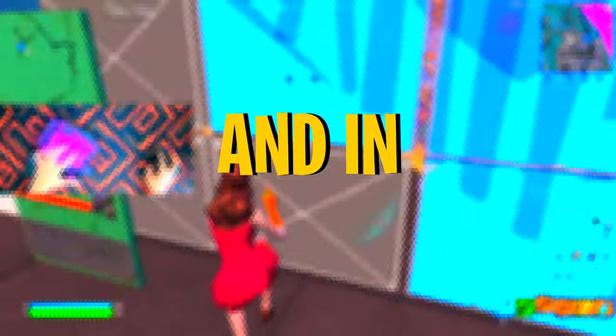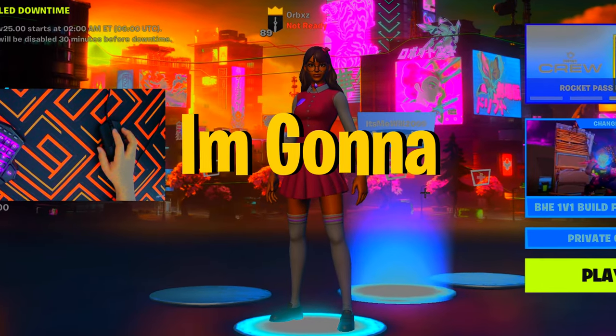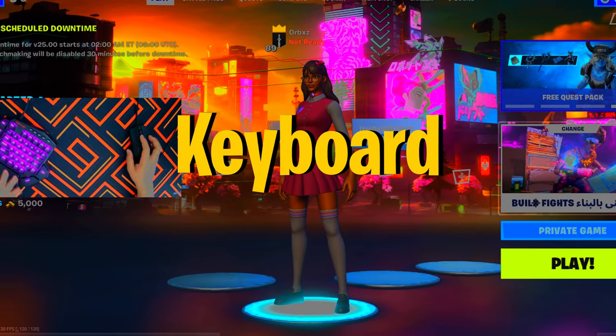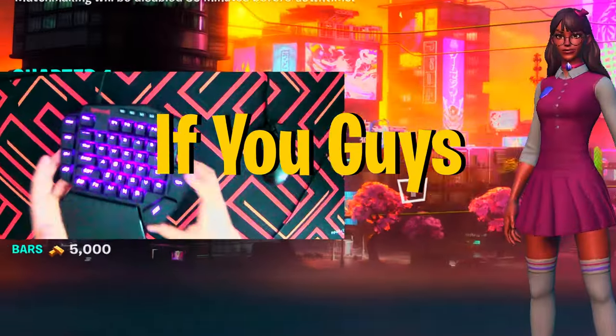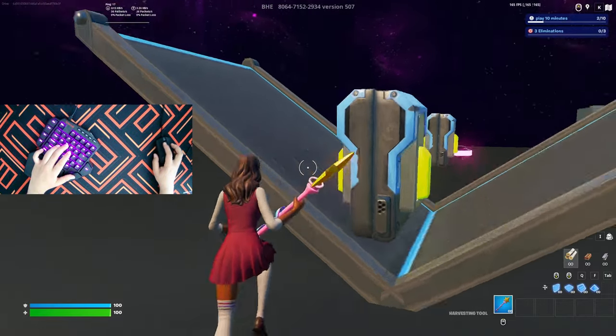This is a one-handed keyboard and in this video I tried playing Fortnite on it to see if it's any good. The first thing I'm going to do is get right into creative and test out how good I am with this keyboard. This thing is so weird — you can see what the space bar looks like. Without further ado, let's get right into this.